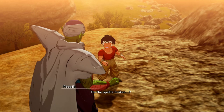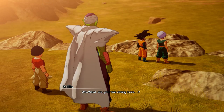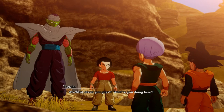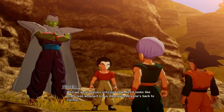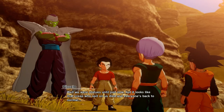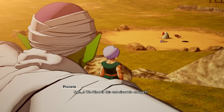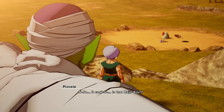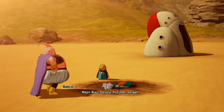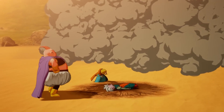The spell's broken. What are you two doing here? We were statues until just now - looks like that creep who spit on us died and everyone's back to normal. What is this unbelievable energy? No, it can't be. Is that Majin Buu? Majin Buu, devour this fool as well. Here we go, we're back to having fun.